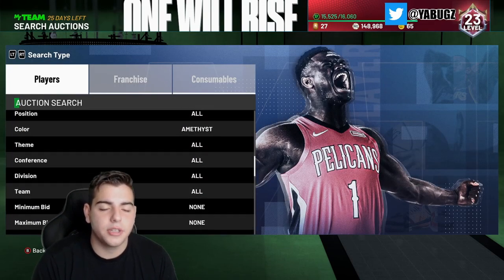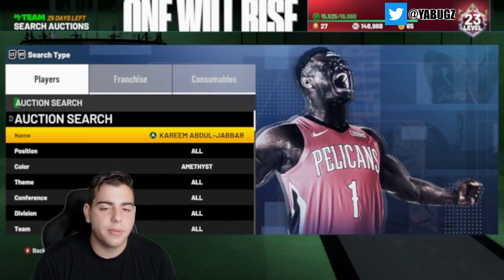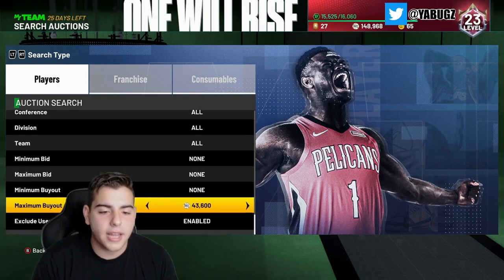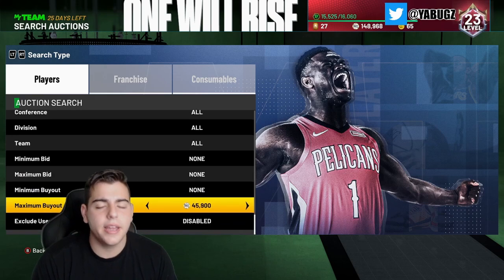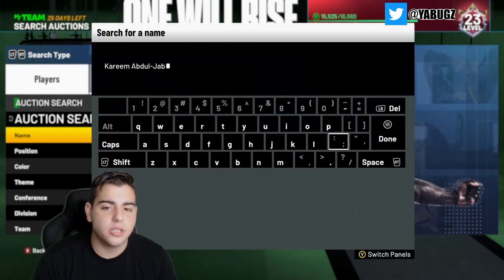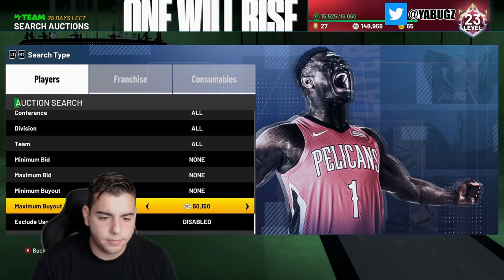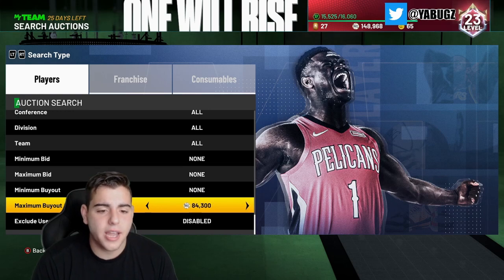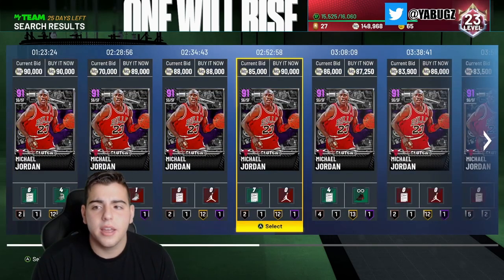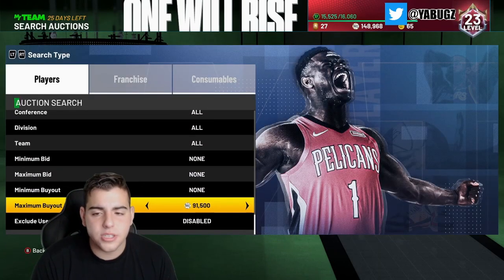We're also going to go over some other cards. Michael Jordan is already in this game, and we got Kareem Abdul-Jabbar. I think their prices go up a little bit more. Kareem was around 38,000 MT and is up in value to 50,000 MT, so if you have Kareem I would probably end up selling him — it's an amethyst, a 90 overall, definitely not worth the hold. Same with MJ — I got mine for 68,000 MT and ended up selling for 82,000 MT. MJ is around 83,500 MT right now, so you should probably sell MJ as well.